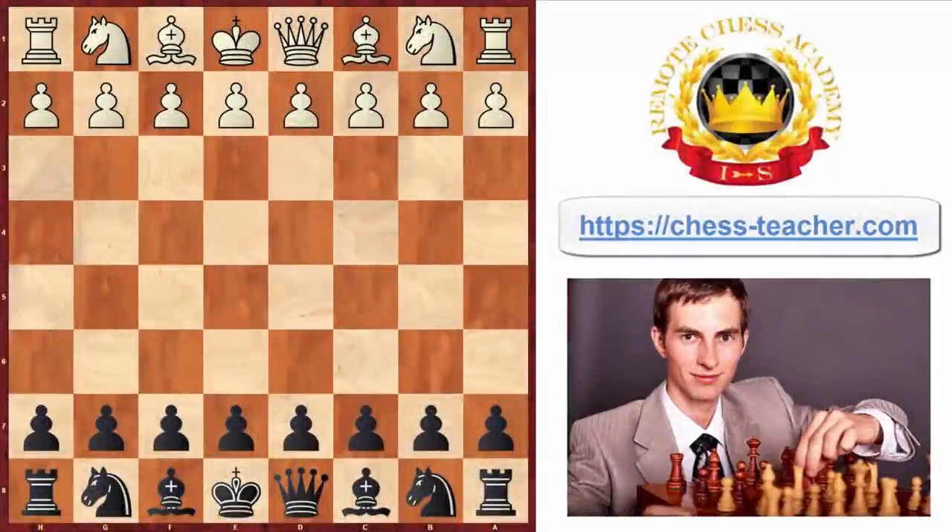You are about to see one of the most beautiful and unusual chess combinations ever. This game was played between Edelman against Maisel, not very famous players, but the game is once again super fascinating. I'm Grandmaster Igor Smirnov, let's go ahead with the game.